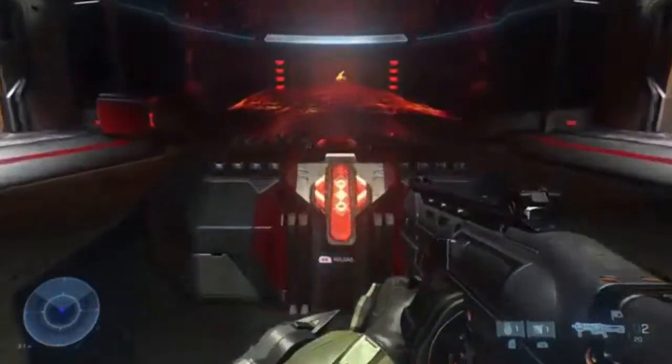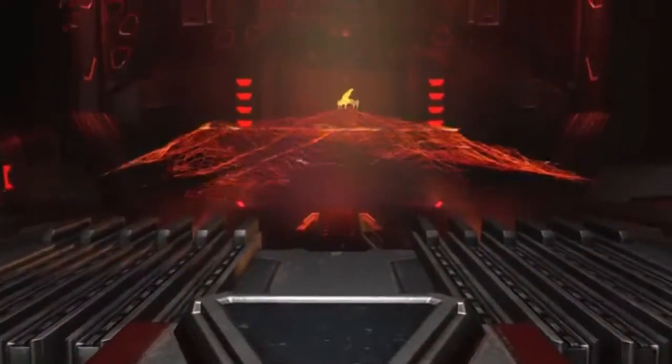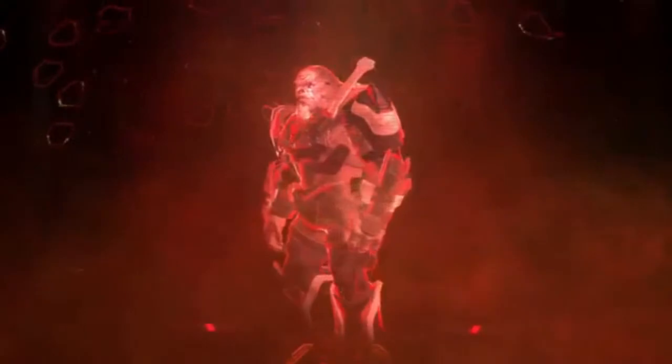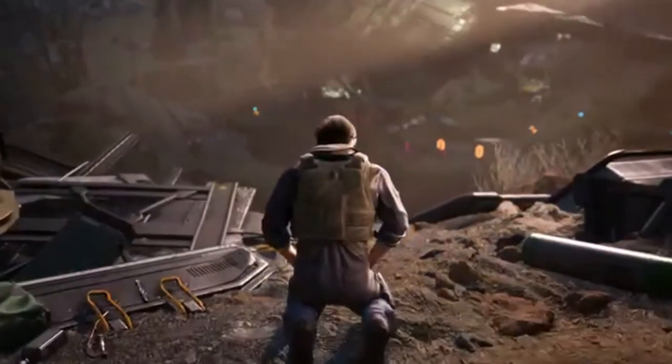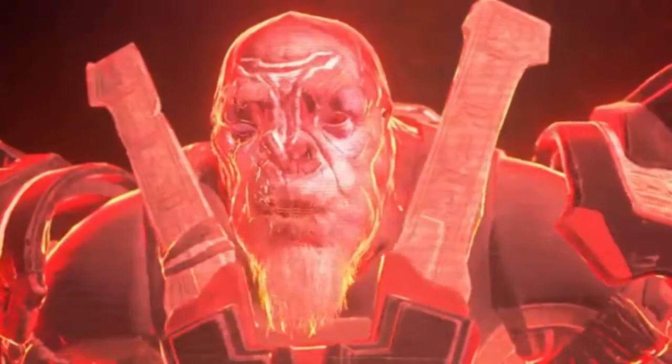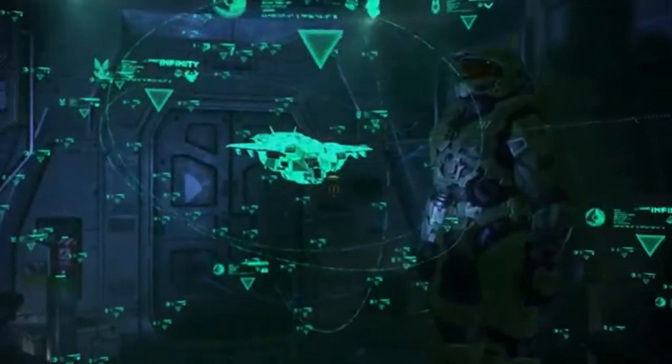Going back to the weapons: the assault rifle looks fine, even if in the current build of the game they showed kind of flat detail work on the gun. Again, that's mostly an issue with the actual lighting and shading of the demo build — I assume that's going to be fixed in later versions. Assault rifle's fine. I'm not a fan of the new pistol. As long as they have a more old-school Halo magnum alongside the new pistol, I'll be happy. Apparently it's supposed to be a 10 millimeter pistol instead of the normal 50 cal pistol, which is interesting.